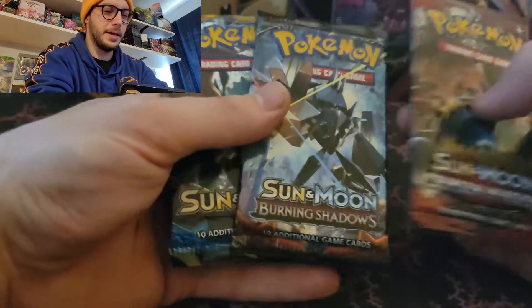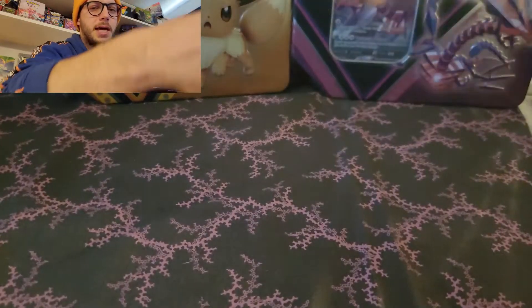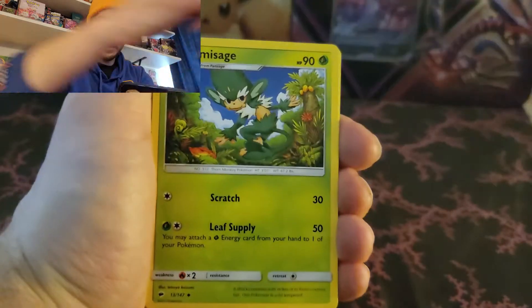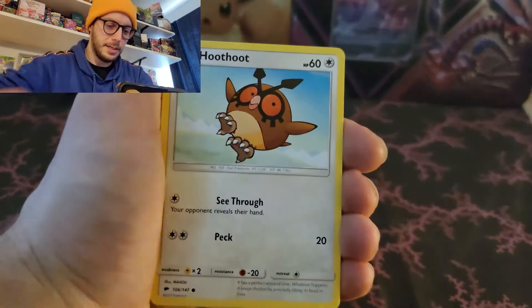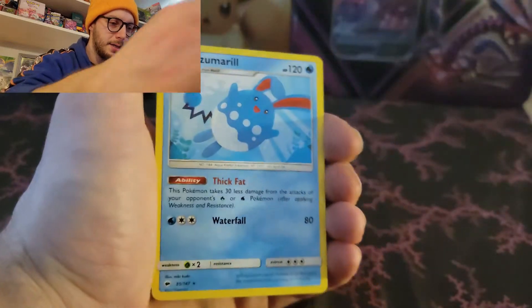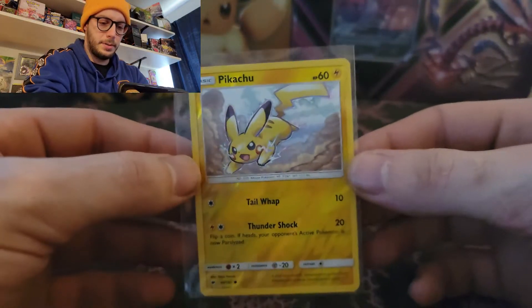Thank you again, John - I appreciate that. Burning Shadows to start things off - this could have so many good hits. Psychic Energy, Simisage, Noctowl, Dustclops, Sandageist, Tangle, Dupyda, Inky, Reverse Pikachu, and Non-hollow Azumarill. We'll sleeve this guy up.